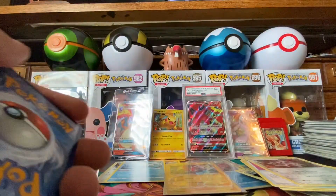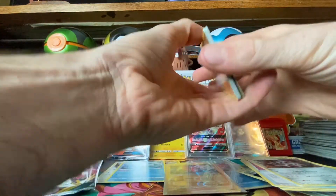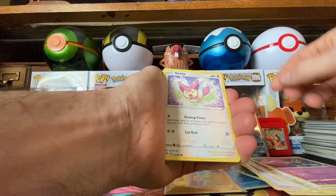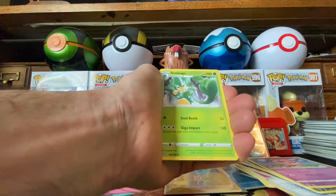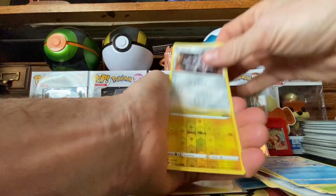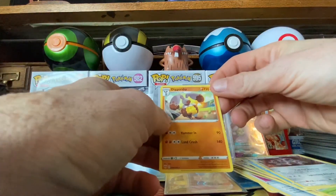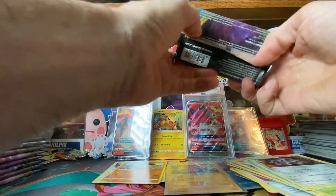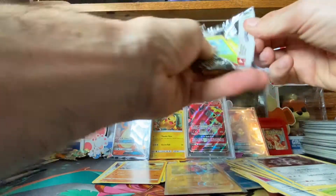Code card and one, two, three, four. All right, got a Gulpin, Skiddo, Jigglypuff, Fire Energy, Semi Sage, Vanillish, Clink. Reverse holo Mareep, and for the rare a non-holographic Diggersby. I am so sorry — I butchered that name, guys, I am sorry.